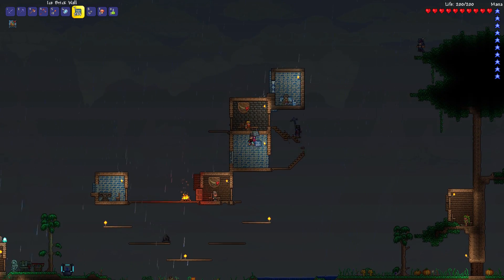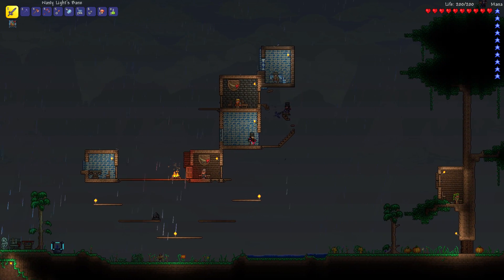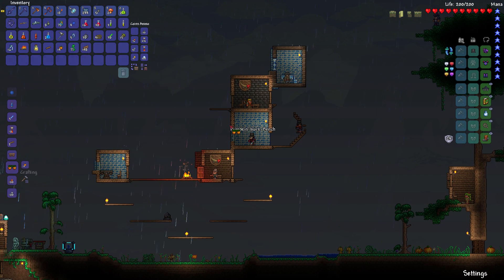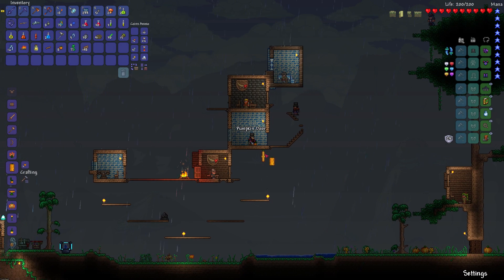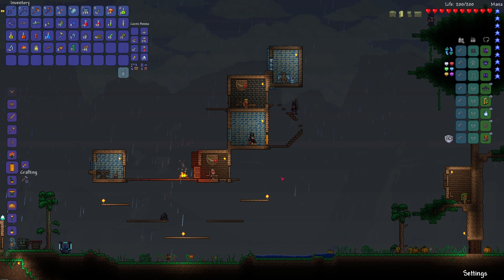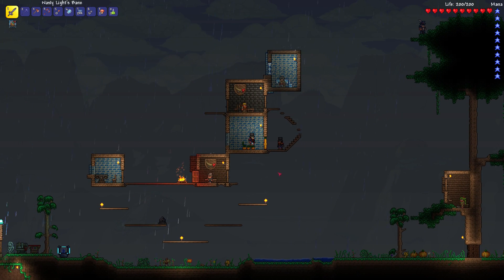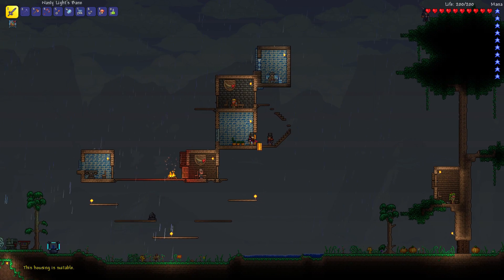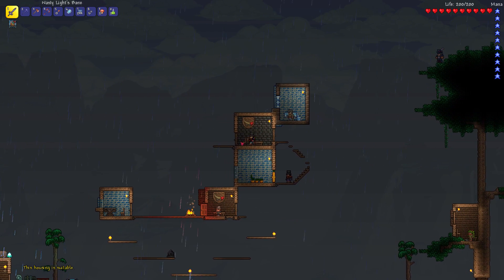I'm gonna get rid of this garbage. Hey, didn't we have some potions before that gave us extra defense and stuff? Because we might want that for the boss fight. Let me see if I've got any on me. That's suitable housing right there with the pumpkin table, chair, and pumpkin door.